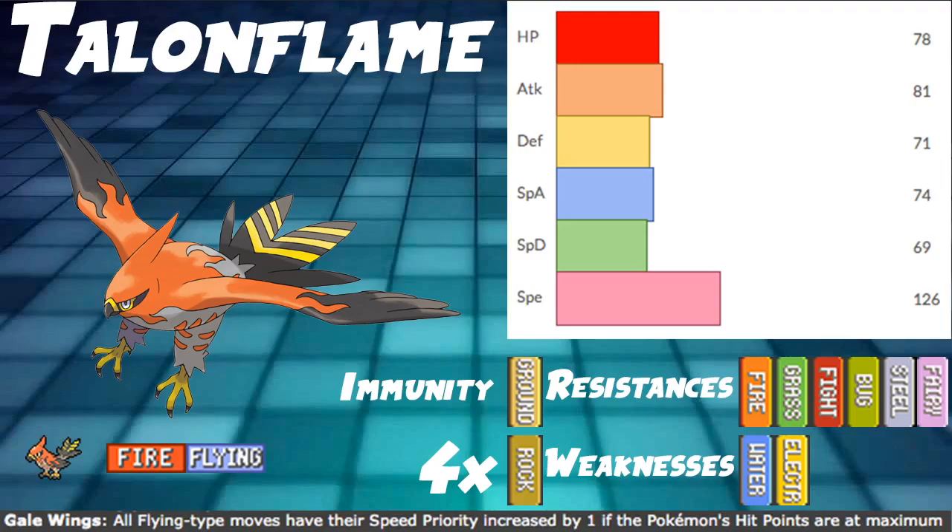Fire Flying is not the worst typing, though not great. It does give us one four-times weakness to Rock, and two regular weaknesses to Water and Electric. But we also have six resistances and one immunity in the form of Ground. So not too bad overall for typing.